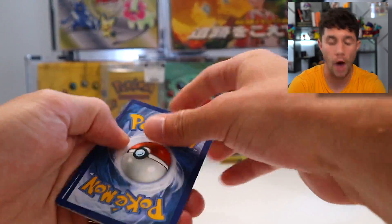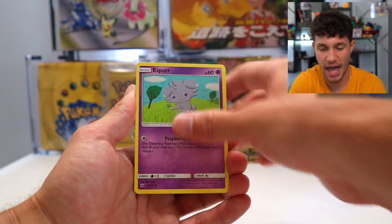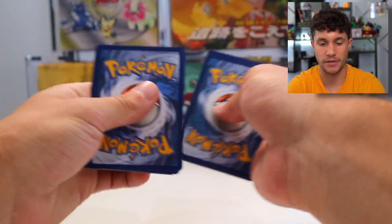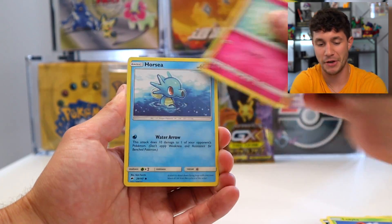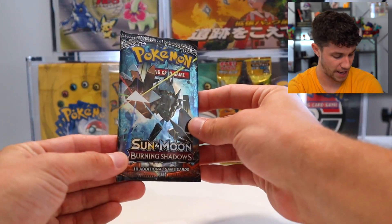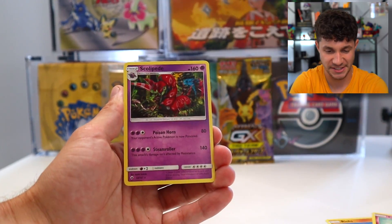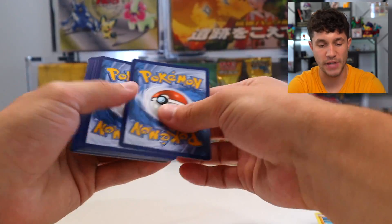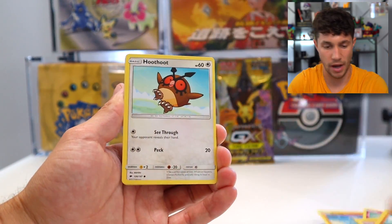We're actually coming down to the wire here inside the Charizard trash can — there's not many packs left. I'm actually surprised at how difficult this has been to find the Charizard. Now granted, this is the chase Pokémon of the franchise, but I just kind of felt the luck today. We're opening sets like Burning Shadows which have like a freaking 0% pull rate, so I guess it's just my fault. I need to find more Pokémon Go packs because the Radiant Charizard is so sick.